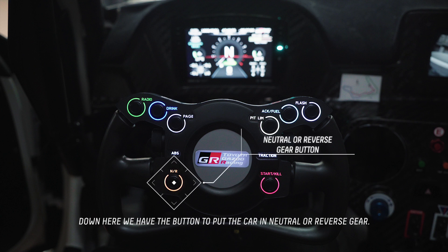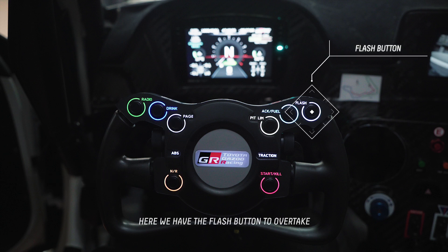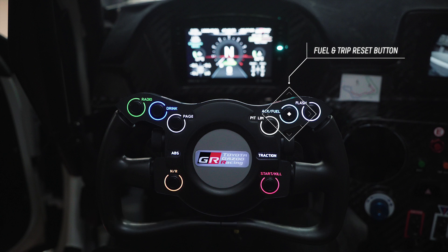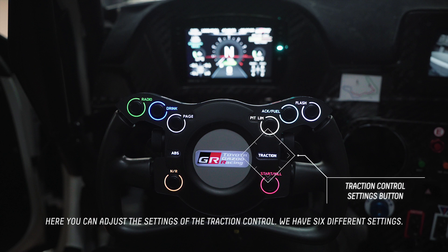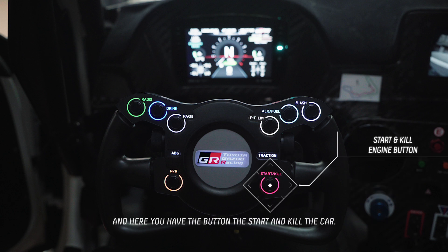Below here we have the button to put the car in neutral or reverse gear. We can adjust 12 settings of the ABS. We have the flash button to overtake or to indicate that you are faster than the car in front of you. We have the button to reset the fueling and also to reset the trip. Here we have the button for the pit limiter and pit and focus zero button. Here you can adjust the settings of the traction control — we have fixed different settings of traction control. And here you have the button to start or kill the car.